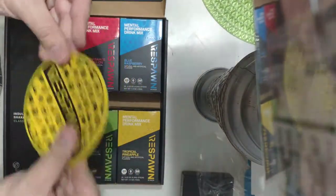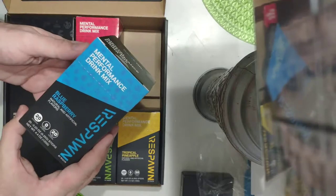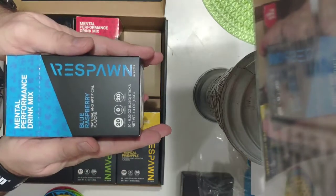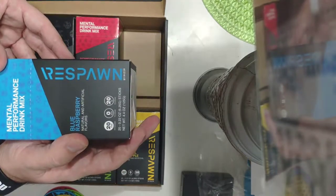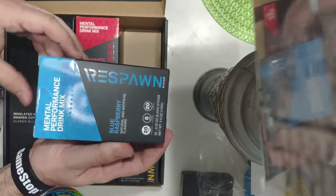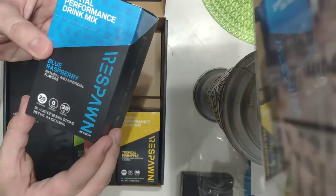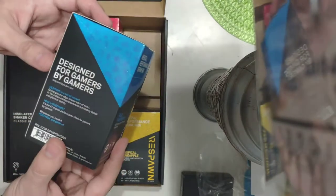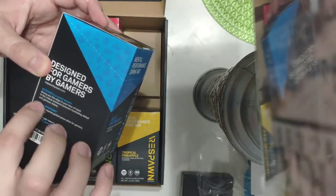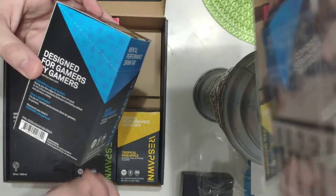One coaster for each flavor, and they're rubber so they're gonna grip on your desk — nice grip to them. I'm gonna get some good use out of these because I always have my drinks up on my mouse pad. And look at this — this is a mental performance drink mix. They say that if you drink this, they've proven through research that it enhances your mental capacity, makes you think faster and perform better while gaming. Each box has 20 sticks, 20 calories per serving, designed for gamers by gamers, giving you the edge in your hour of need.